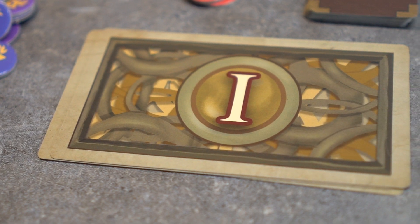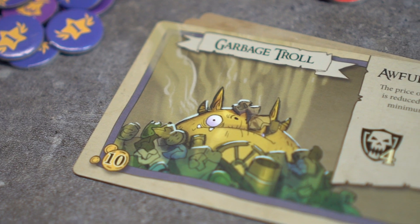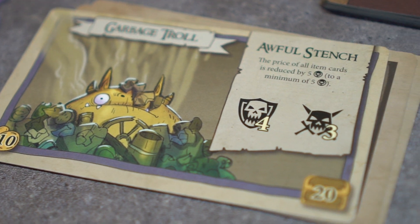Supply is the first stage in each round. If no monster card is showing, the top card is flipped over, revealing a monster. In our example, the level 1 monster, Garbage Troll, is revealed.